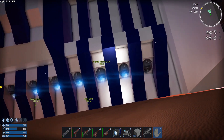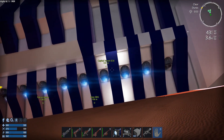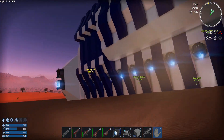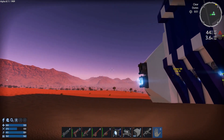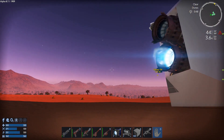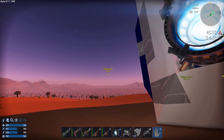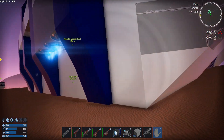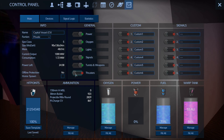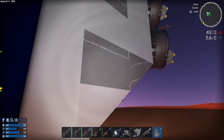Why are some of my thrusters on and some of my thrusters not on? That doesn't make any sense. Very interesting — I wonder what settings we actually have. Let's just turn all of you off right now.